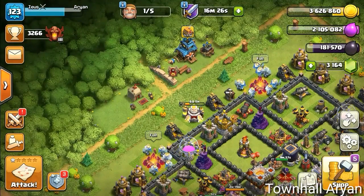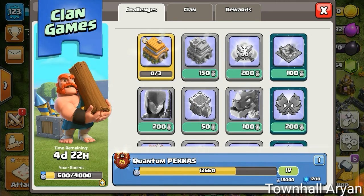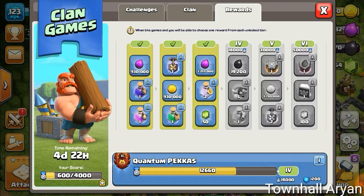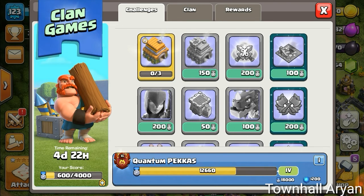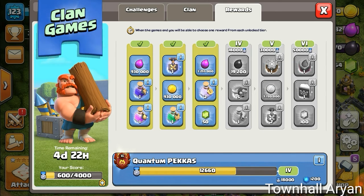Now the fourth new thing: open your Clan Games section and you'll see an additional plus sign at the bottom left, with time remaining shown as four days 22 hours. Suppose your clan has done 50,000 points and you've personally done 4,000 points — that's your tiebreaker. From now on, if you do more than your tiebreaker points, you can take additional resources like books, runes, clock tower potions, training potions, and more.